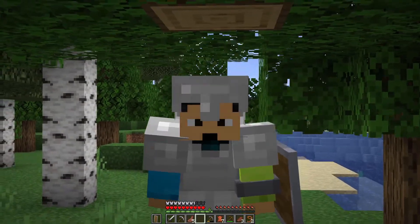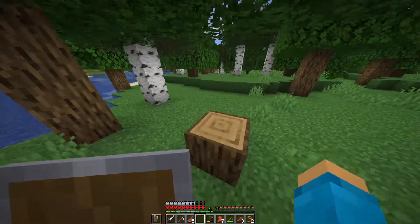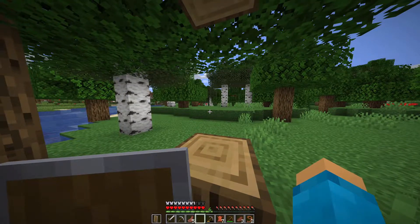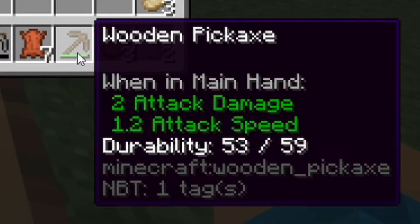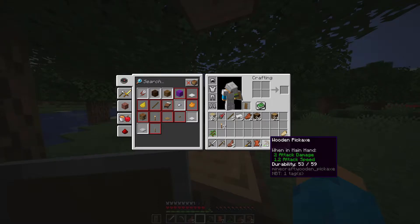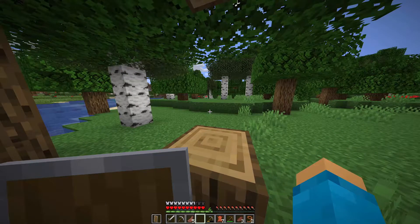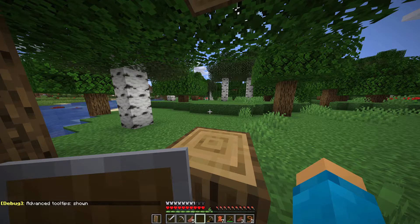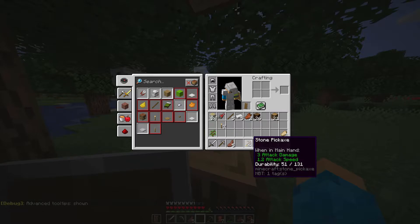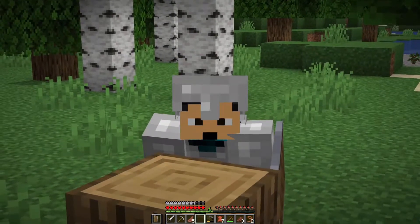That sound you don't want to hear — that was just a stone axe breaking. We have plenty of iron to make a new iron axe. When you hear that sound and your tool disappears, that means your durability is gone. Durability is the line under your pickaxe. I have a stat showing exactly how much I have — press F3+H to turn on advanced tooltips, which shows exact durability numbers like '53 out of 59' for the wooden pickaxe and '51 out of 131' for the stone pickaxe. Always keep an eye on your tools, especially if they're enchanted.